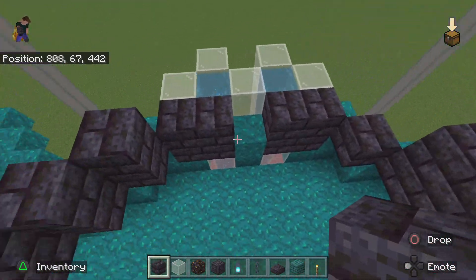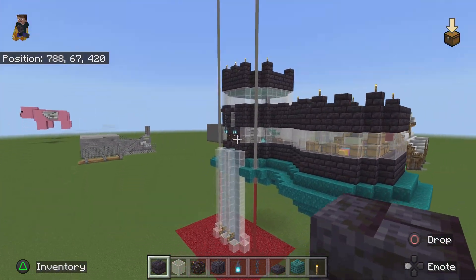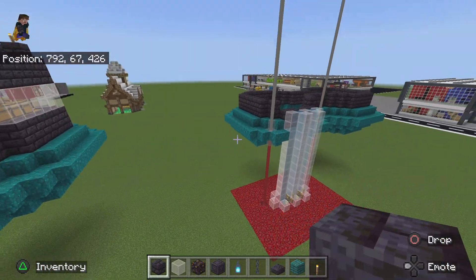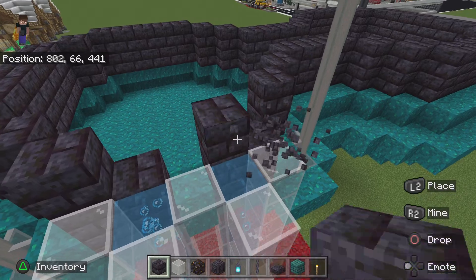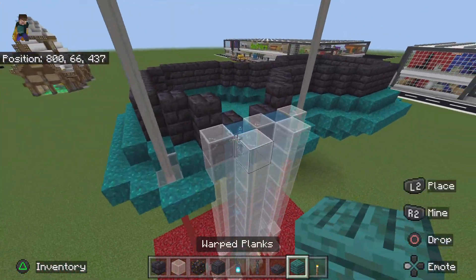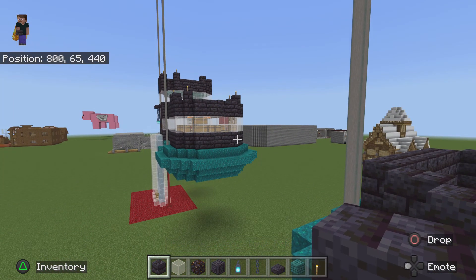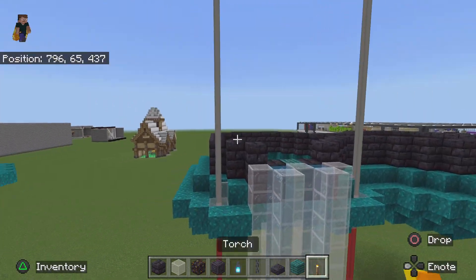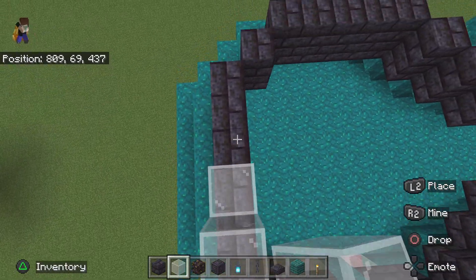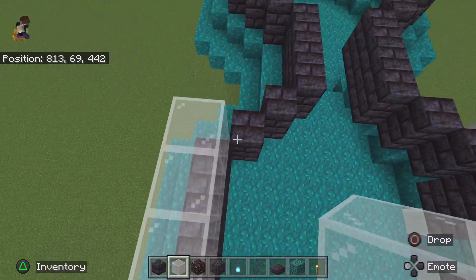Just ignore this front here because that's where the doorway is. You can place them on these end ones like so, and just place a warped plank there. Or if you're building the old one, oak plank. So now, on top of all of those, we want two layers of white stained glass — two layers of white stained glass, I mean, not just two individual blocks — you get what I'm trying to say.